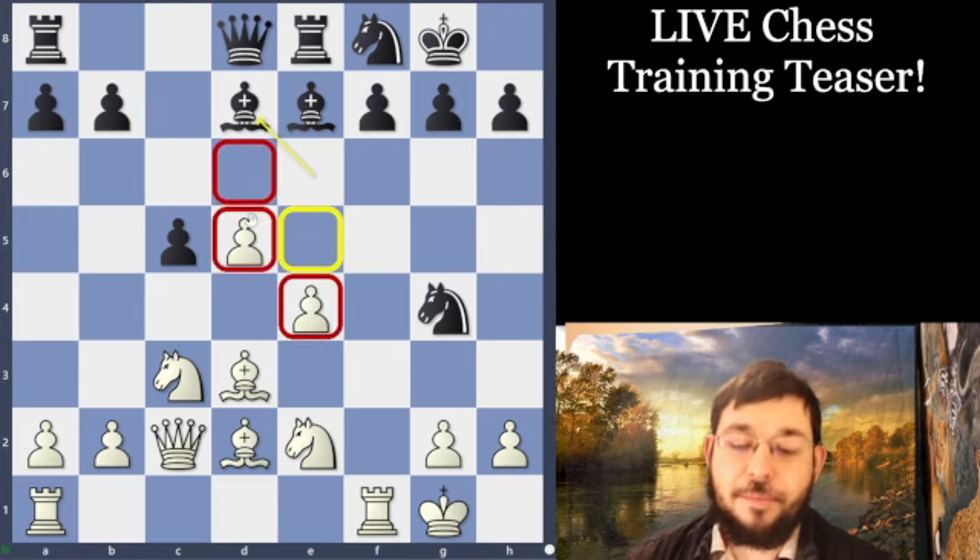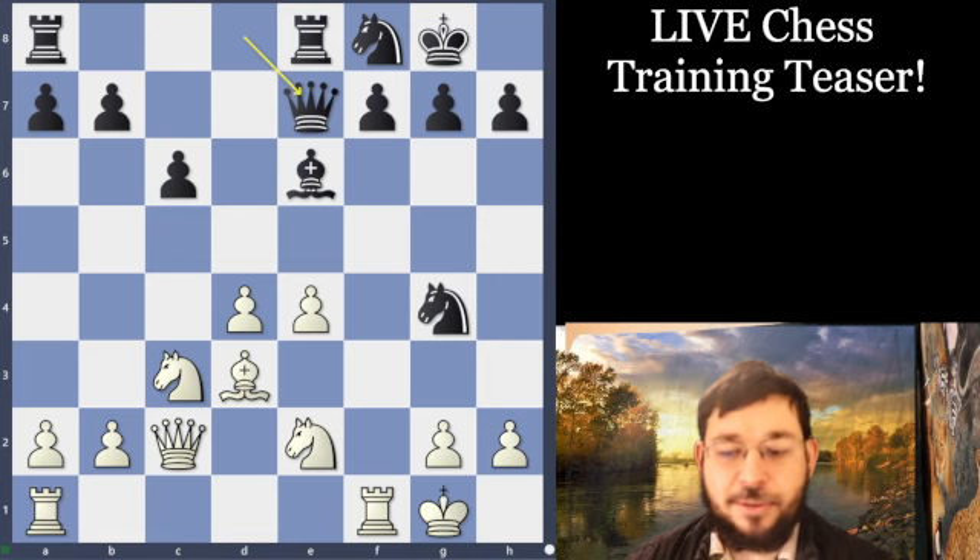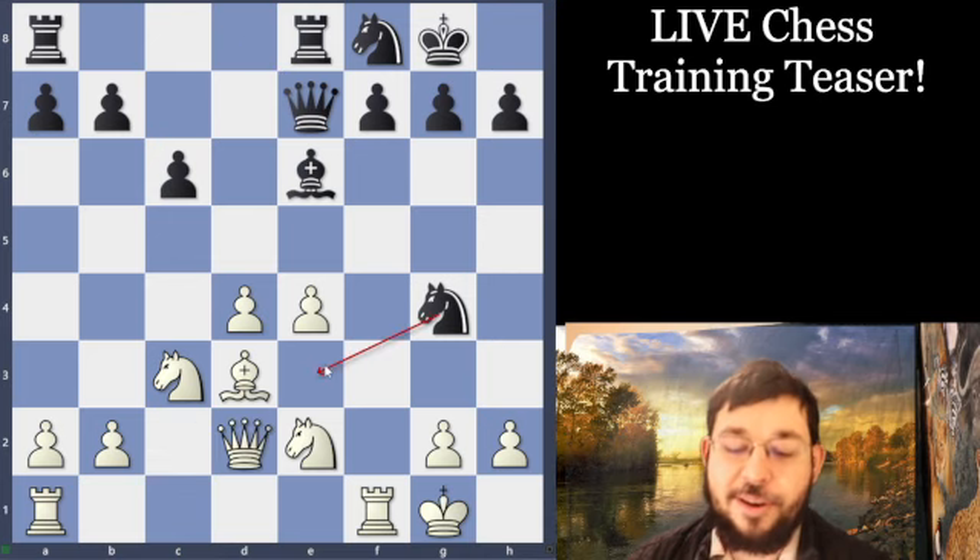You'll notice how White's central pawn majority is a lot less effective when it's blockaded on the dark squares. In the game, White played Bishop-E7, Black took with the Queen, and Queen-D2 was played stopping any Knight-E3 nonsense.